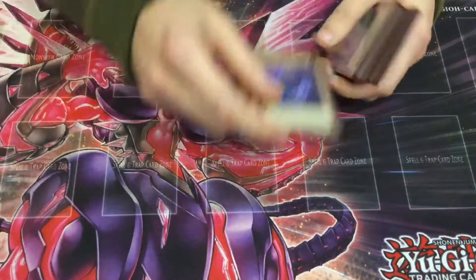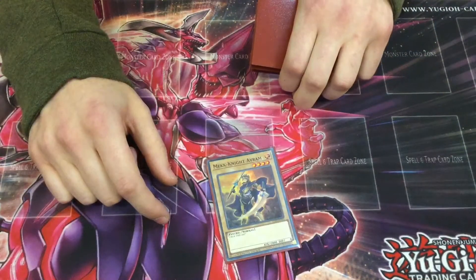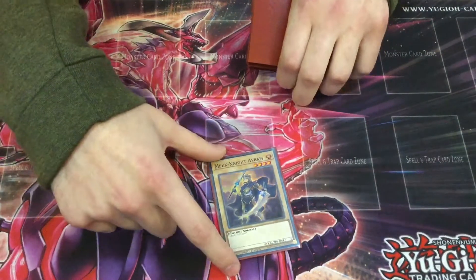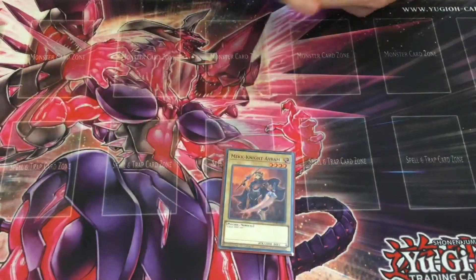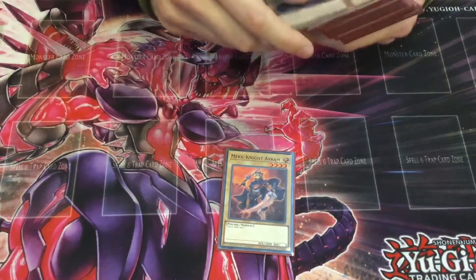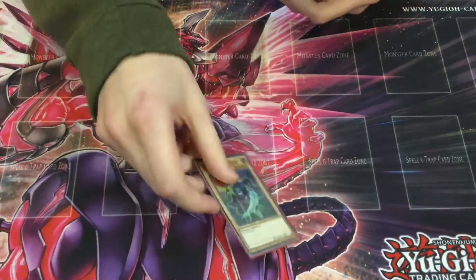Abram — normal summoner, 2K beater. Can make Link Spider with it, so it makes a column on its own. Can also be used with Key and Secrets later in the deck to block monster effects and stuff like that.